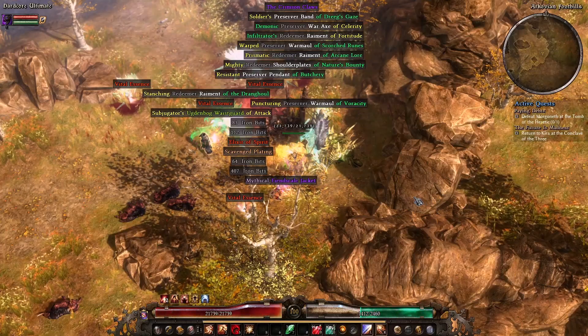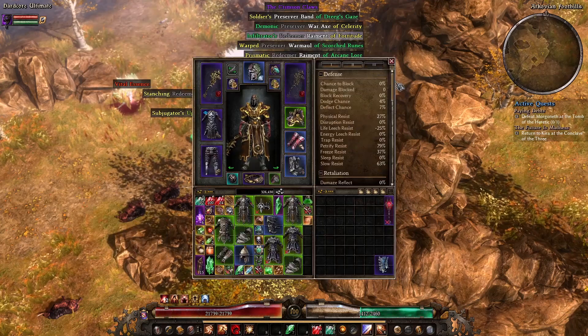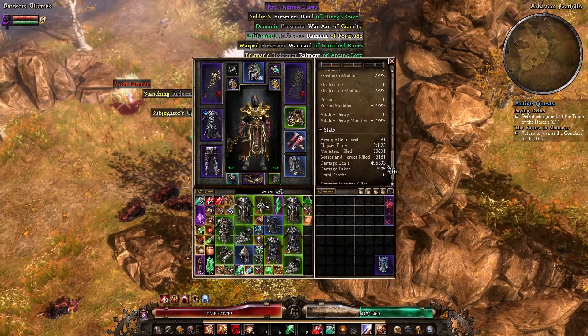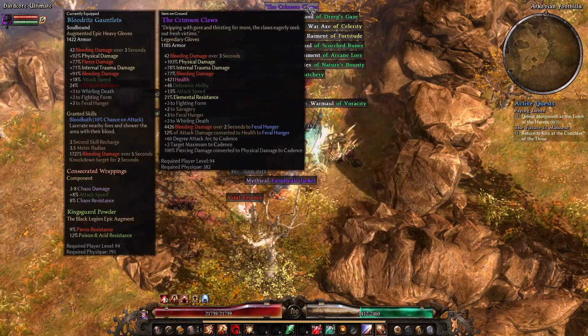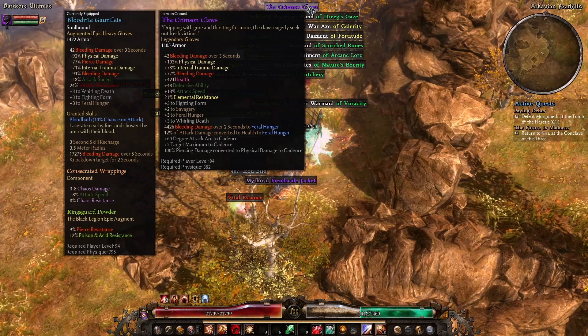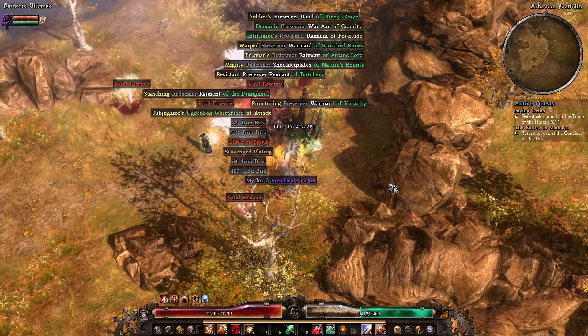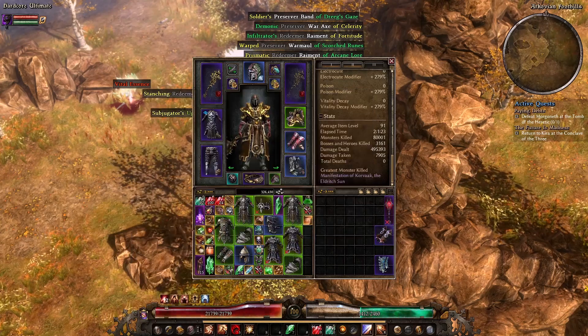Hey guys, just farming a little bit more. I've just noticed the Crimson Claws here, just so you're kind of up to date on where we are — we're up to two days, one hour played. The Crimson Claws are one of the gloves for the end game build. Glad to finally have another piece of that, and I'll bring you back when I find some more.